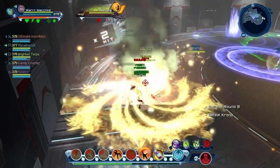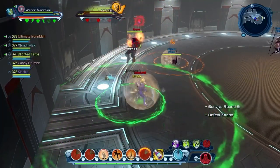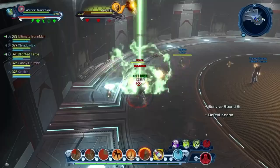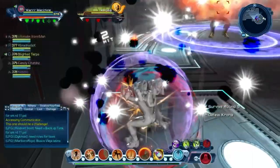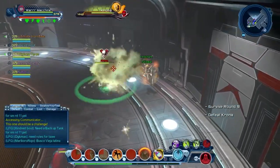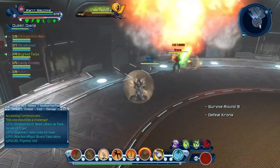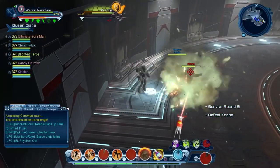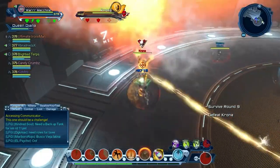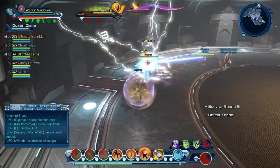He also points at players and if two players are close together they both get one-shotted — Ultimate Iron Man and Candy Crumbs got one-shotted that way. This boss is pretty easy to tank at round nine. In higher rounds you may need to range him. The blue pools are also spawning in these rounds so make sure to avoid them. For the beam attack, the tank runs around while DPS can go to the back. If you're not good at running around, just go to the back — if you die during the beam, someone trying to revive you could also get one-shotted because they can't block while reviving.